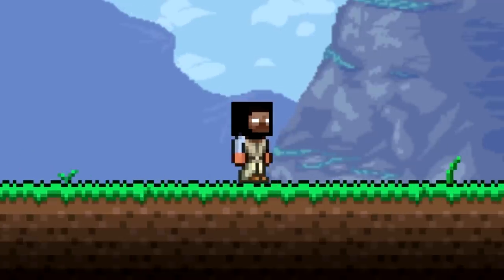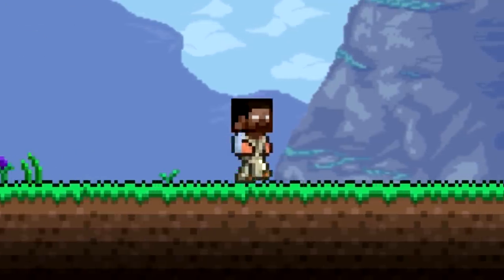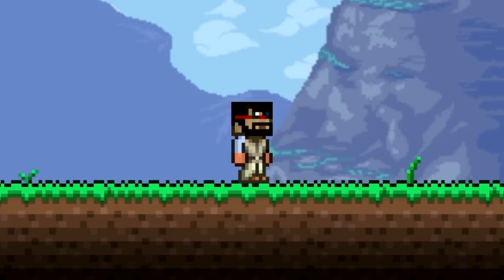We've got the hooded Herobrine, a head from Fallen Kingdom — who doesn't love Fallen Kingdom — the regular Herobrine head which looks like Steve but with white eyes, and last but not least Captain Sparkles himself.